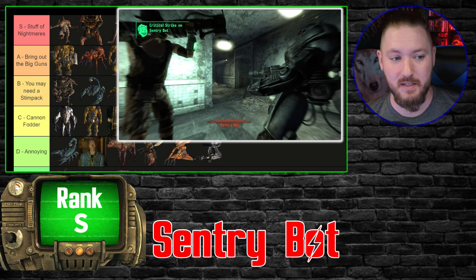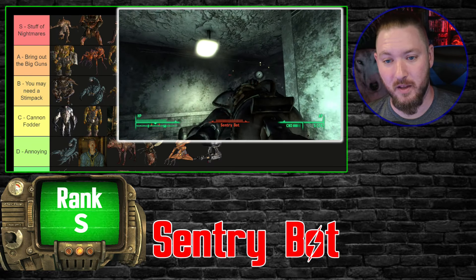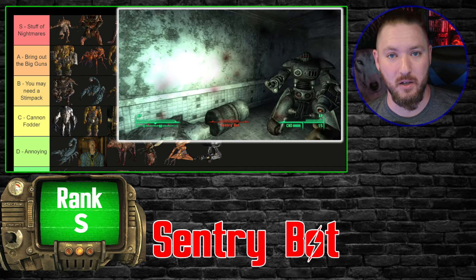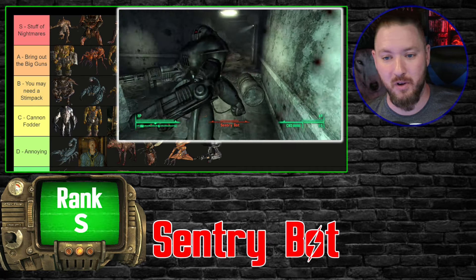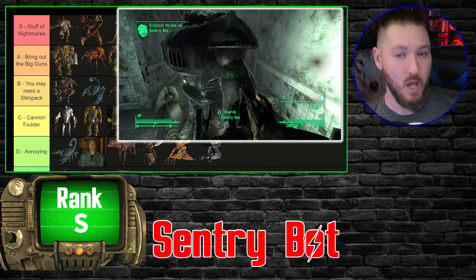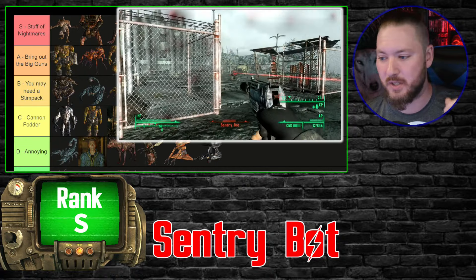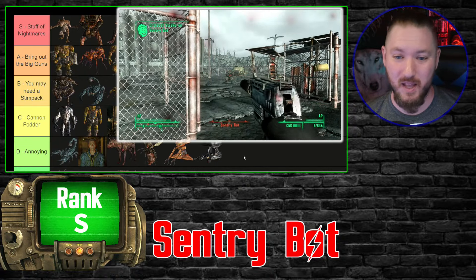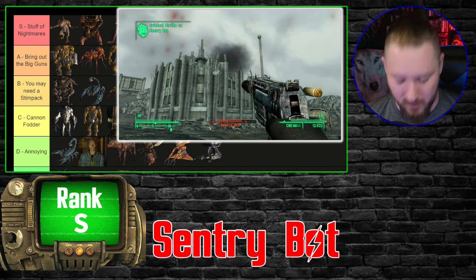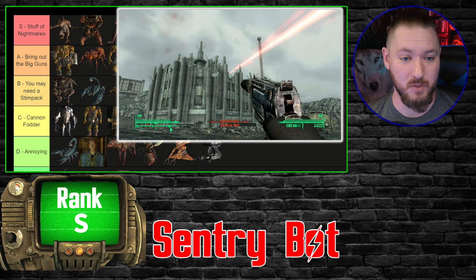And finally the Sentry Bots — A tier. Don't mess around if they see you from a distance: they'll hit you with a missile launcher, a Gatling gun, or a flamethrower, and they take a lot of damage. I'll still say these are nothing compared to future versions in later games, but in Fallout 3 they are a strong enemy — when you see one you know you're going to have to waste some missiles or something strong.